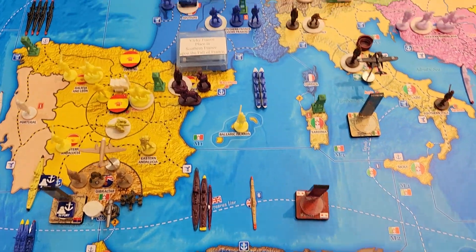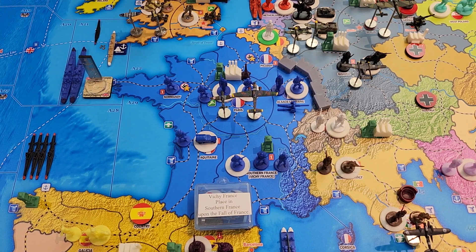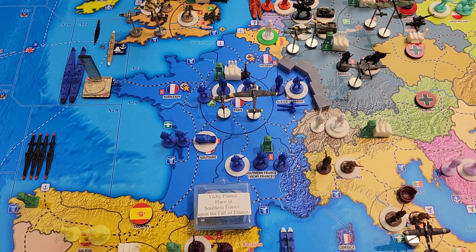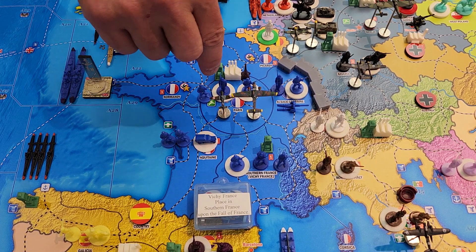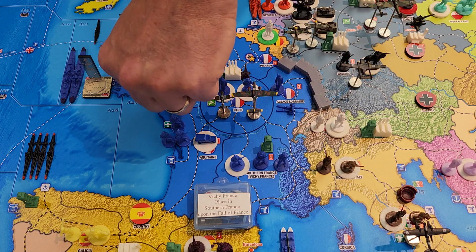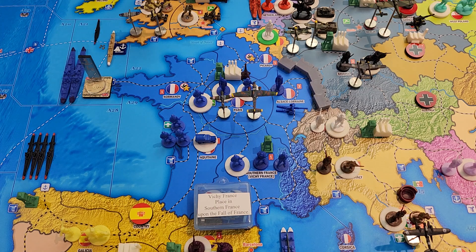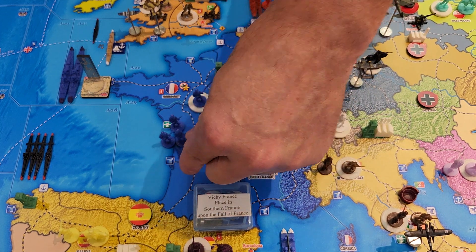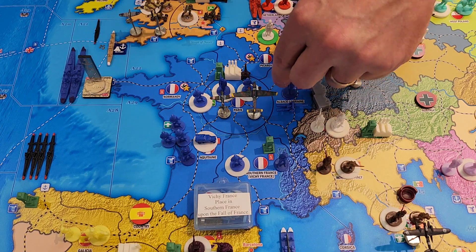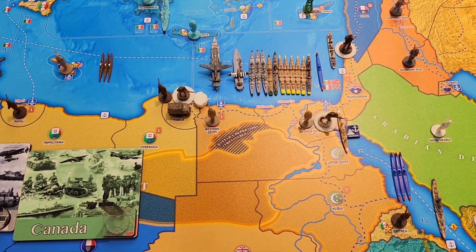I'm going to do some other moves in France itself. From Picardy, one infantry will move to Paris. From Normandy, one infantry will move to Aquitaine. From Paris, one infantry will move to Aquitaine. From Alsace-Lorraine, three infantry will move into Paris. From southern France, one mountain infantry will move to Aquitaine. Down in C-Zone M-8, one sub will join the three other subs moving down to I-5.